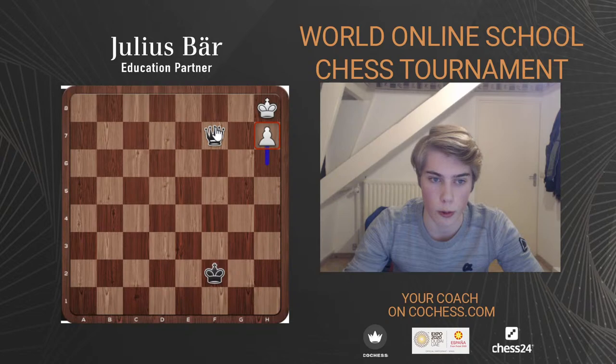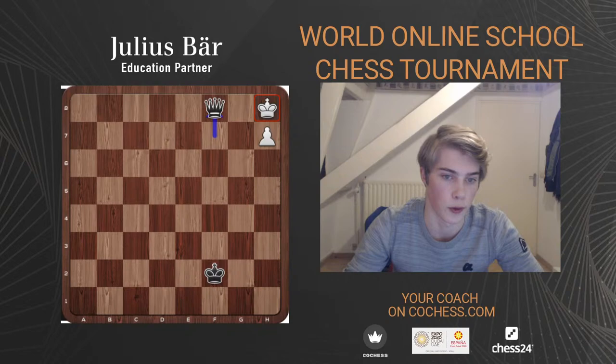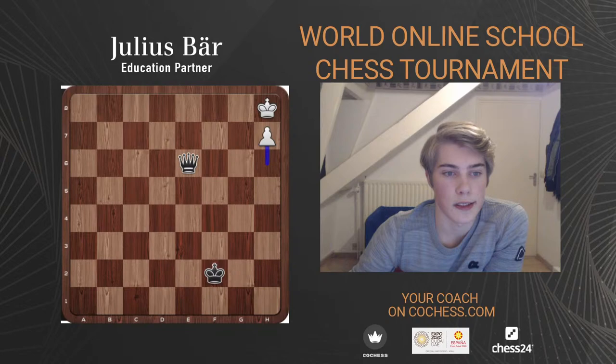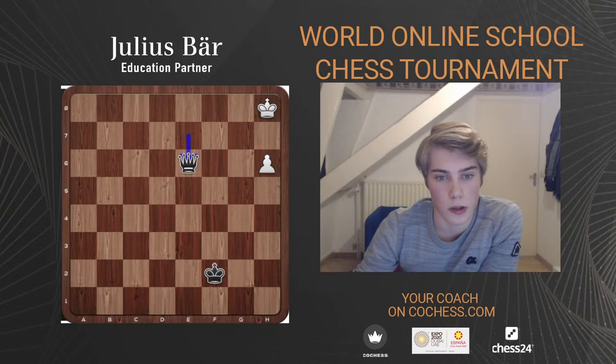Let's say black messes up and plays queen e6 instead — attacking the pawn but not giving check — so white plays h7, and now this is a draw again because if you play queen f7 it's too late: it's stalemate. To win this endgame, you have to keep checking, and eventually you should be able to win the game.